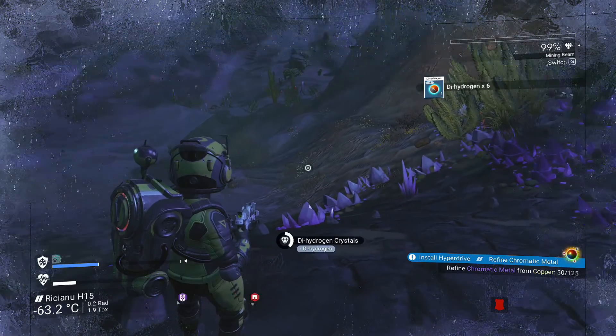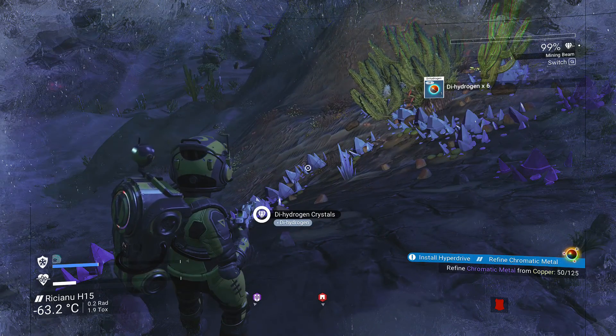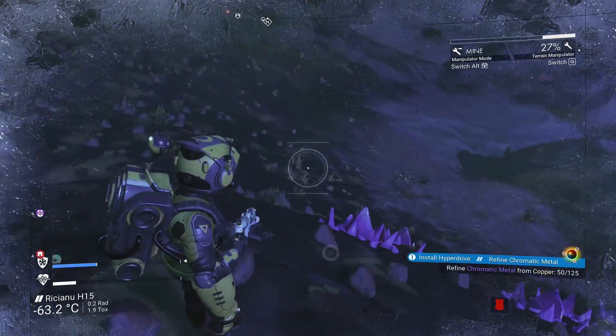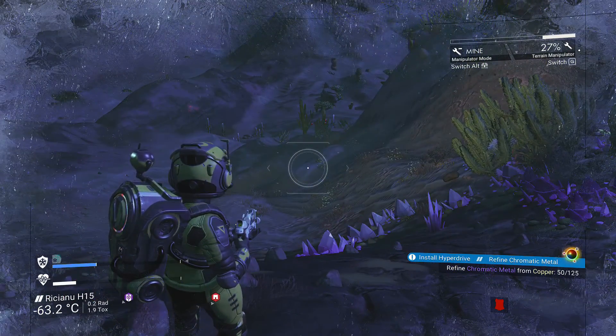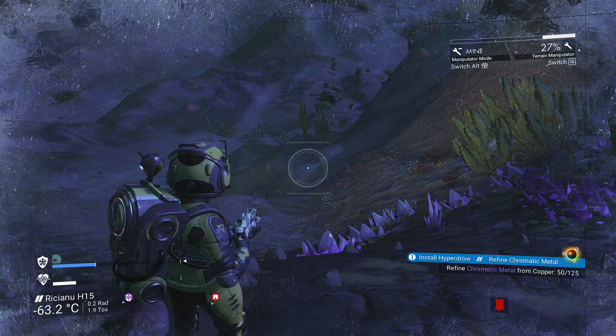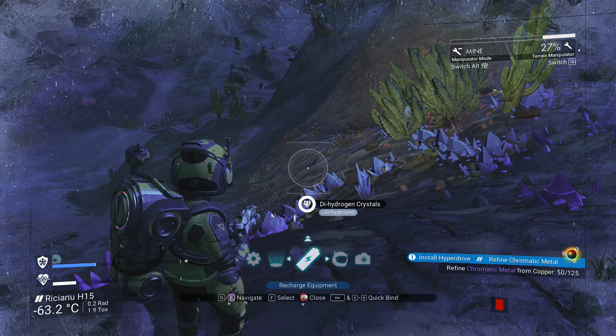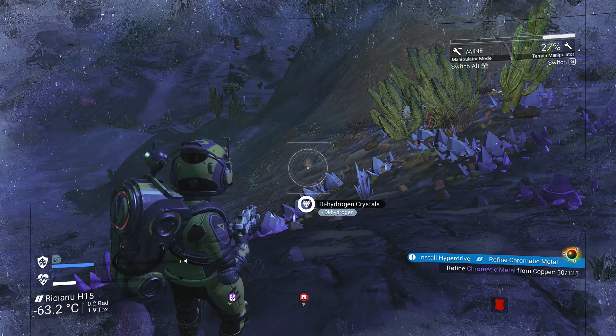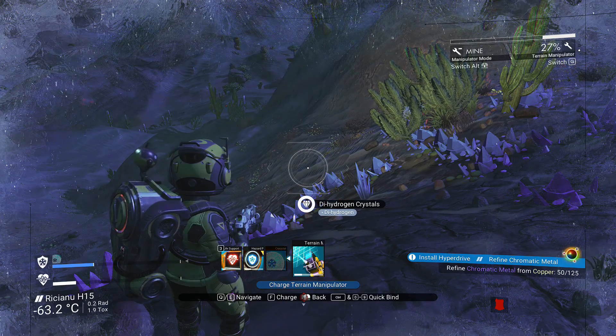Now there is a quicker way of doing it. Go over to your terrain manipulator — as you can see it's down to 27% — so what you want to do, you got to set it up first: go to the recharge equipment menu, go over to the tool you want, hit your Control button, and then hit any of the zero through nine keys to bind it.